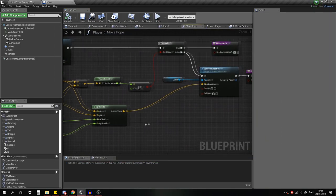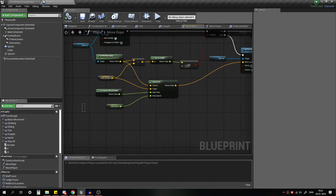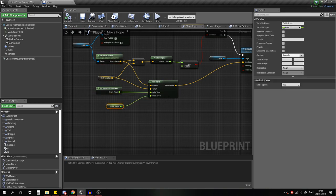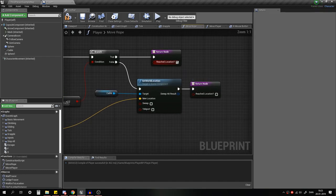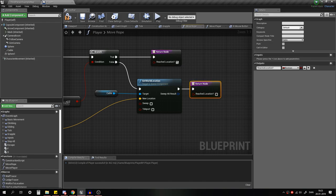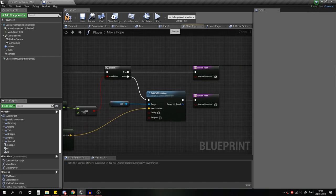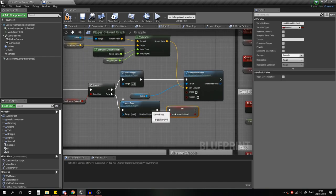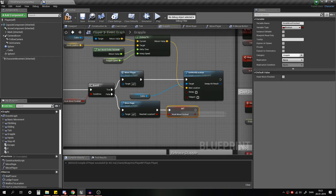So that's how we set the cable location: take the current location, the hook location, take delta seconds, and set a speed. Then we want to set Reach Location to true or false depending on whether we actually reached the location. We set Hook Move Finished based on whatever output we get — if true, the hook has reached its location and is done moving.